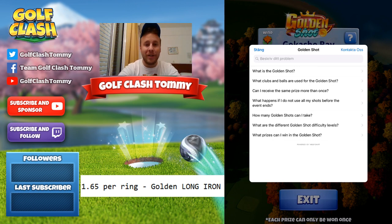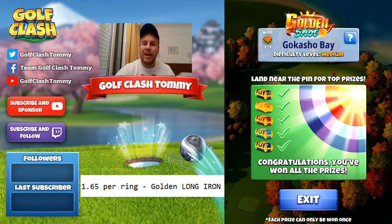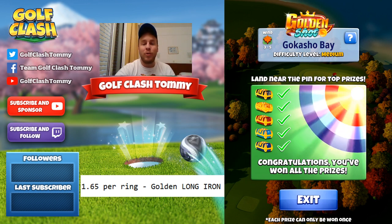We're going to start here with shot number one. I have six shots to show you the best approach. We're at Gokasho Bay, difficulty level medium, wind from three to five miles per hour. Let's go with shot number one.